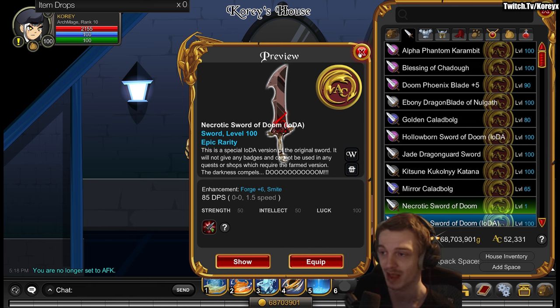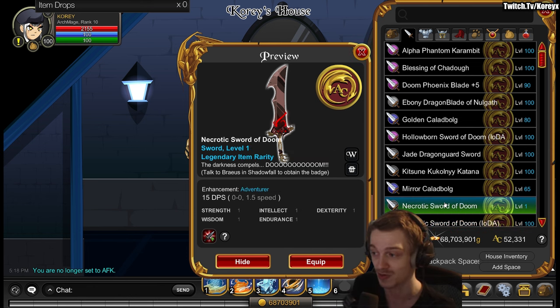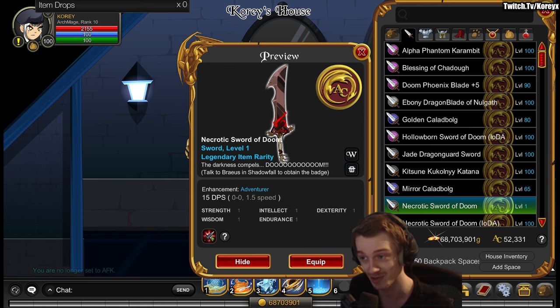So that gets implemented afterwards. After 2018, there was a short period of time after they re-implemented the Wheel of Doom where you could get the NSOD without the item-and-donation tag.